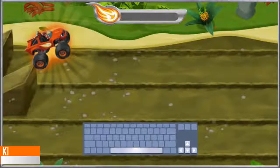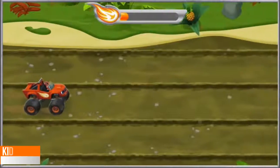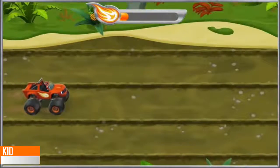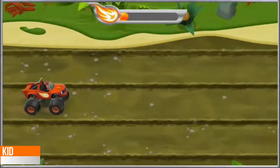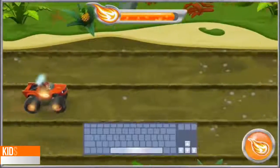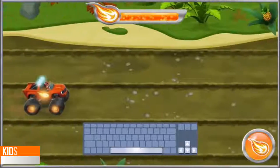When we're in the air, we can do some awesome tricks. To do a trick, press the space bar. All right! Nice one! Each time we do a trick, our Let's Blaze Booster fills. So we should do as many tricks as we can. When it fills all the way, press the right arrow key for blazing speed.